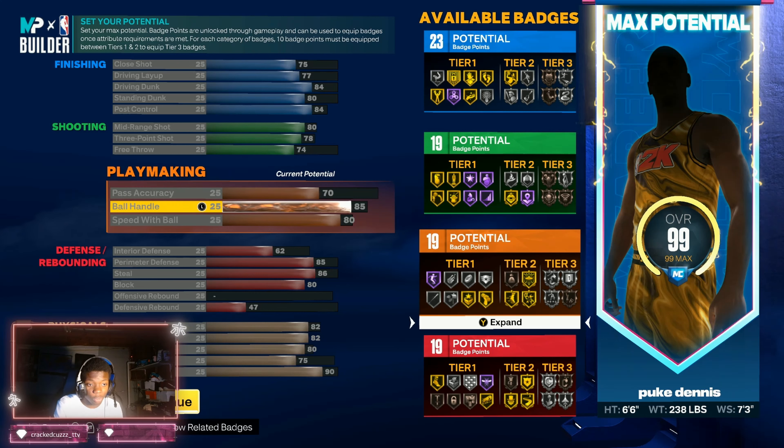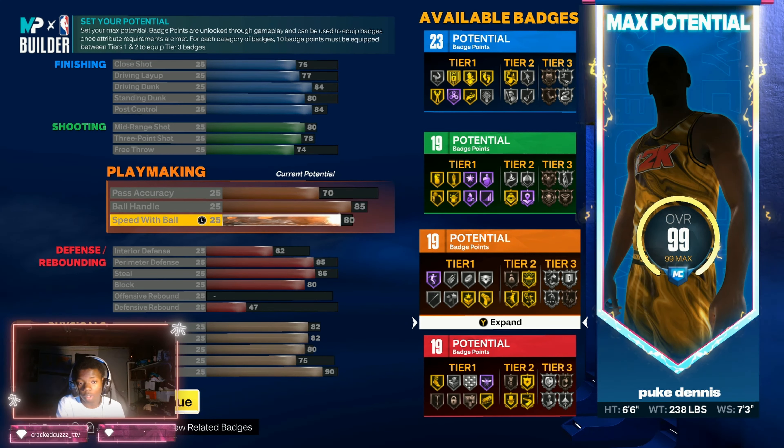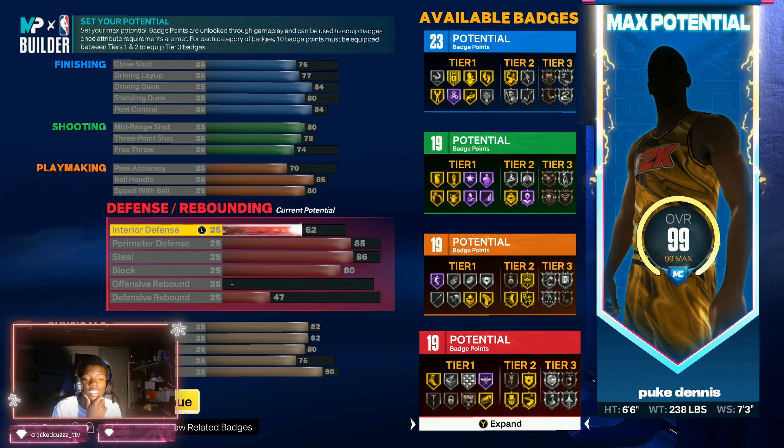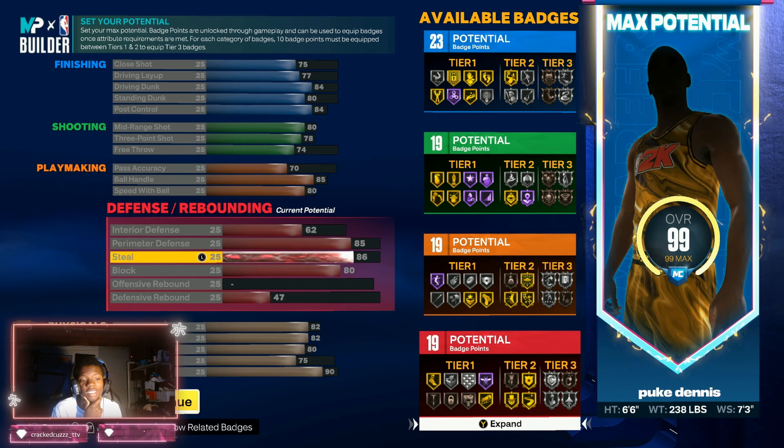Pass accuracy at 70, ball handling at 85, box out at 80, speed with ball at 80. Honestly 80 speed with ball is just a spot — you don't need it to go into 85, it's really not a difference. Territory difference 62, 85 perimeter defense, 86 steal, 80 block. That 85 perimeter is needed — trust, these boys be doing stick dribbles left and right. But your boy putting them on clamps, you already know what it is.